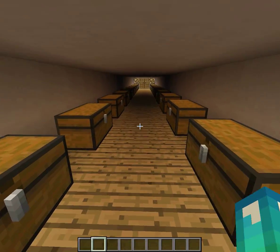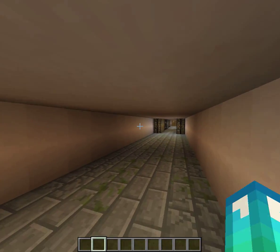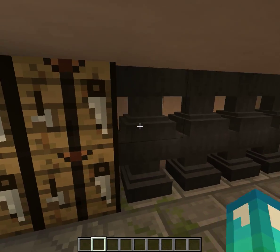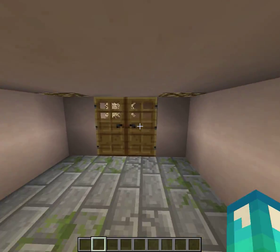Here we have the storage room. These are the chests that they would store their goods in, such as food and other goods. These are crafting tables, anvils, and furnaces where men would make iron and other goods out of metal.